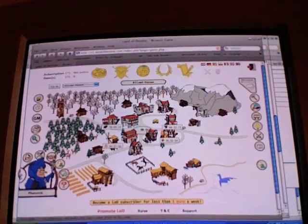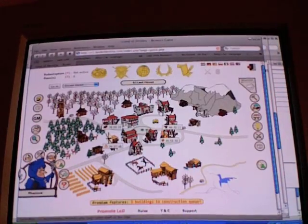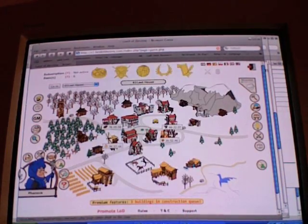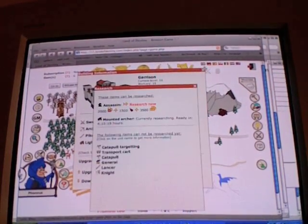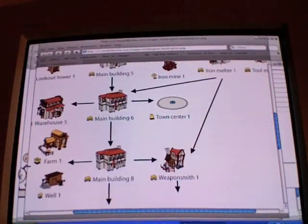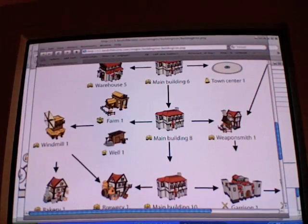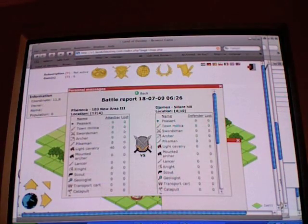After that you might want to expand your empire. You can either get a weaponsmith and start training equipment, then get a garrison and start training swordsmen and stuff — I almost have those mounted archers ready. But you can also go for settlers. Weaponsmith raiding: you can click on someone, hit attack, and you'll get a battle report in a few minutes once they arrive.